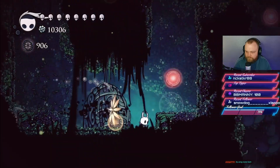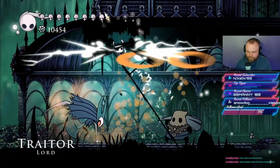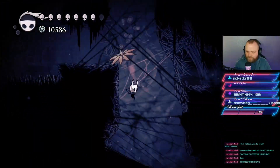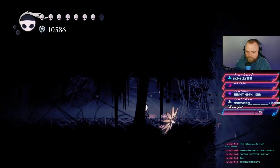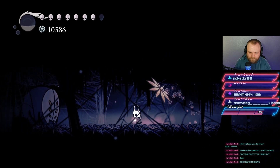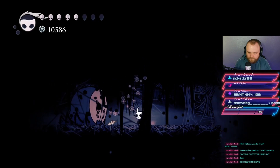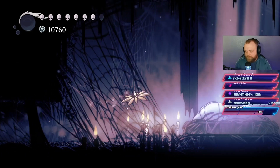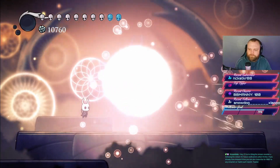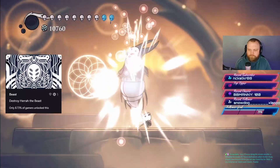A few things to clear up before the next boss: collecting remaining grubs and essence trees. Then we're on to the Traitor Lord, one of the first bosses that hits for two masks of damage. After this fight we encounter stalking devout enemies — these can only be hit from the front when their mask opens before an attack, and they also hit for two health. After navigating this maze-like area, we reach the third required dream boss: Markoth. Same method — Dream Nail, enter the dream world, collect the essence.